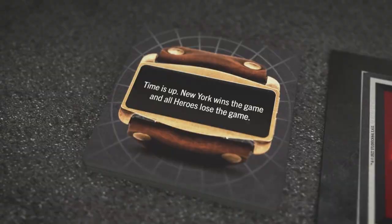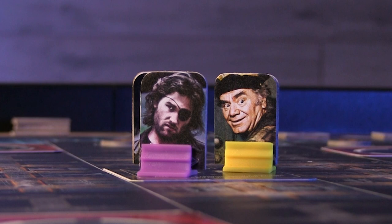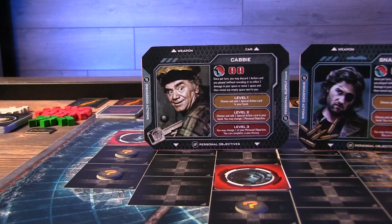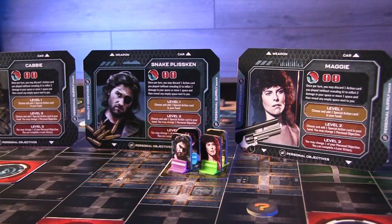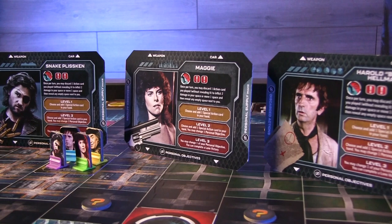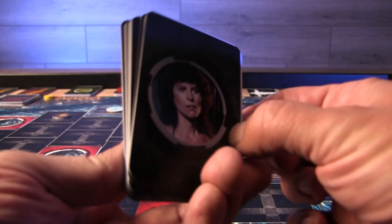Just like the movie, you have the four main characters. We have Snake Plissken, obviously, and then we have Brain and Maggie, and we have Cabby. Each of them have their own set of unique action cards to help you through the city and take out enemies. Each character also has their own special ability you can choose to use. They'll all be leveling up through the course of the game, which will allow you to add more cards to your hand, more action cards, giving you more special abilities. Those cards are unique to each character, and it just depends on what style you like to play.